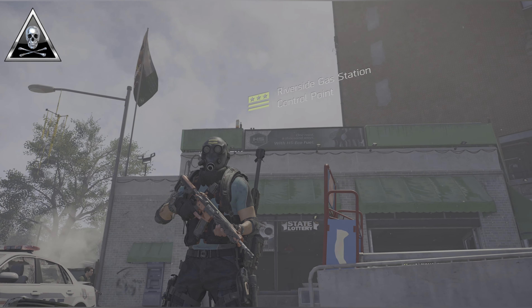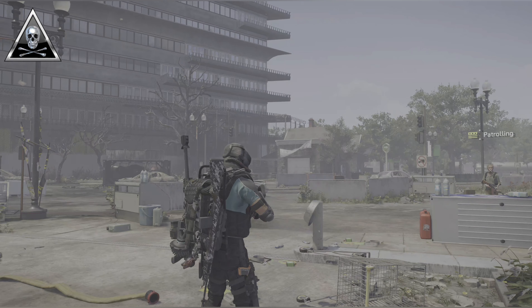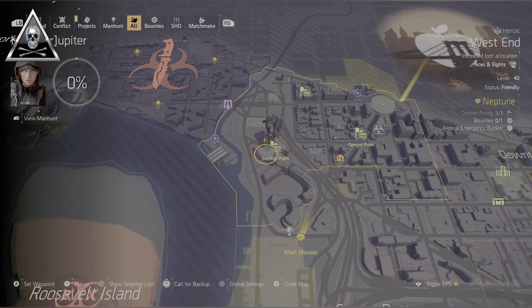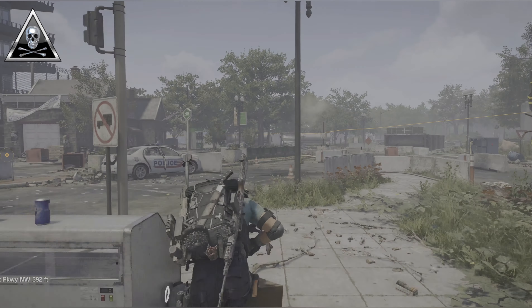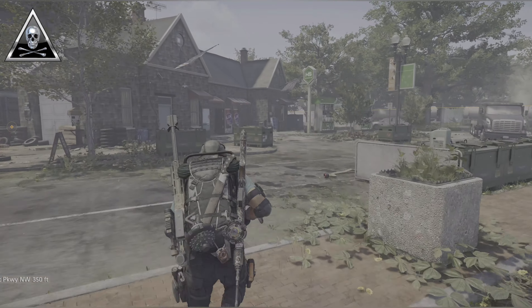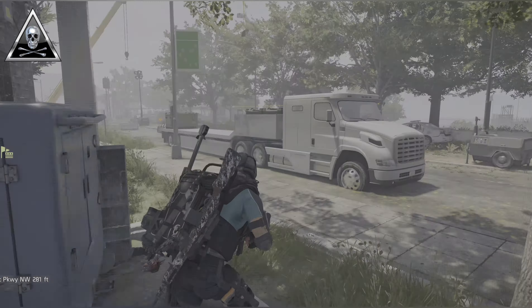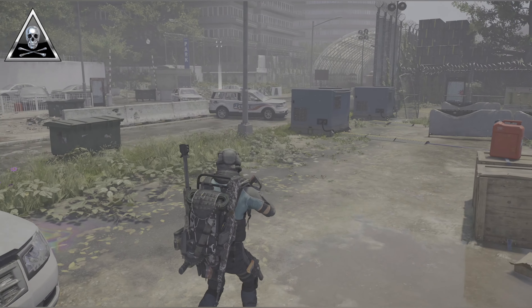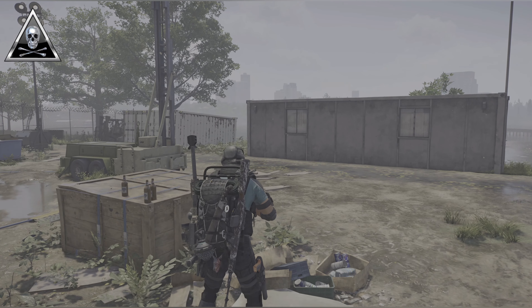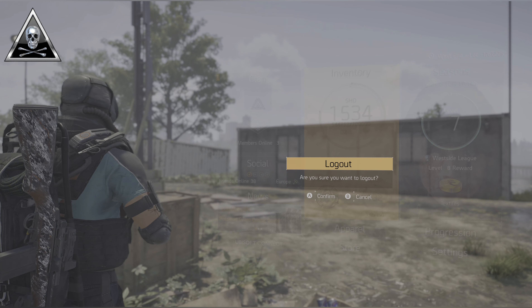Now that we've got all three unlocked, we're going to make our way over to the Riverside Gas Station and place a marker on the map roughly where you can see on screen. We want to make our way around there because this is the location of an open world boss that can sometimes spawn here. We just want to quickly check that he's not in this location, because this is the area where we're going to be triggering a rescue operation and getting our XP. Once we can see it's completely clear, simply press the Start button on your controller, hit Y, and log out of your character.